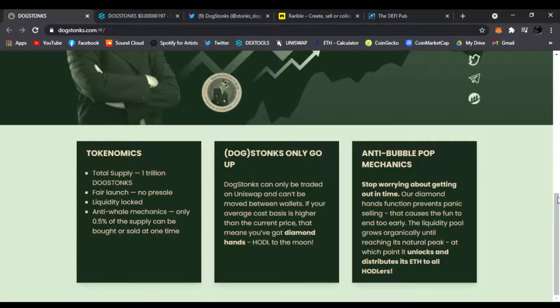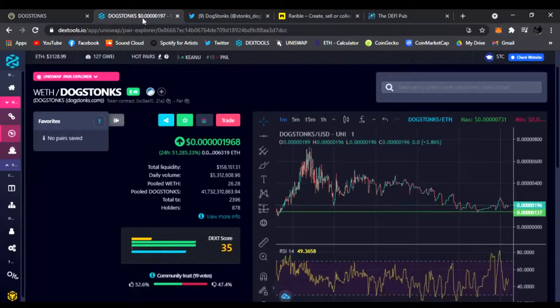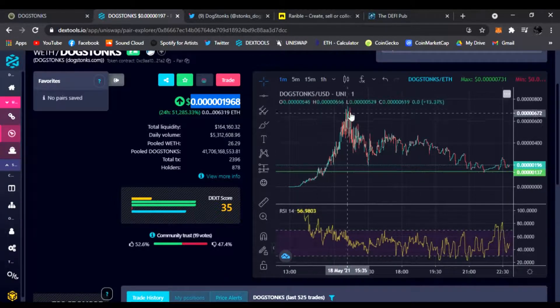That is the website — real simple, to the point. Let's check out Dog Stonks on the charts. DexTools: trading at 0.000001968. You had the initial launch, the initial pump from all the bots, everyone buying in. 0.720 was the all-time high. This is the one-minute chart.